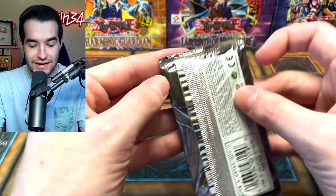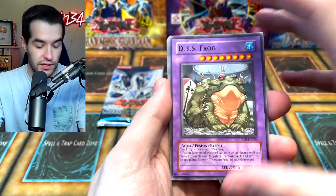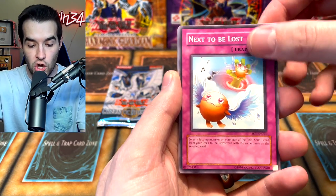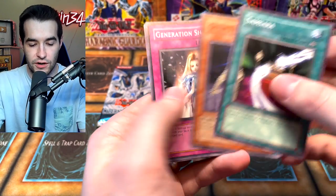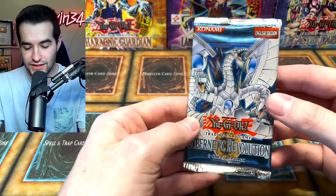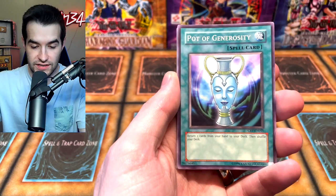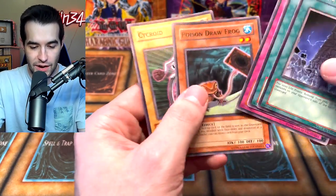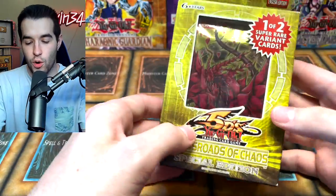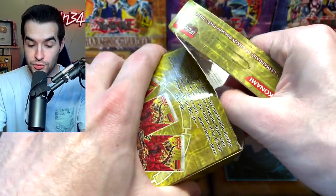Amazing. Shadows of Infinity — not much here. Death Frog, Silent Insect, Next to be Lost, Neo Bubbleman — they already retrained Bubbleman like within one set. Cybernetic Revolution — we could get a Cyber Dragon here, that would be crazy. Pot of Generosity, Steam Gyroid, Conscription, System Down. Poison Draw Frog. So far the pulls have been fire, and now we have a chance for an ultimate or ghost rare pull. Recently we've had some pretty good luck — we pulled one I've never pulled before.